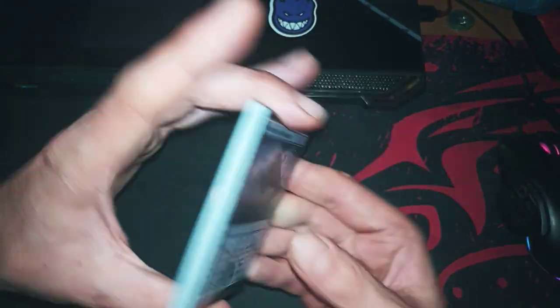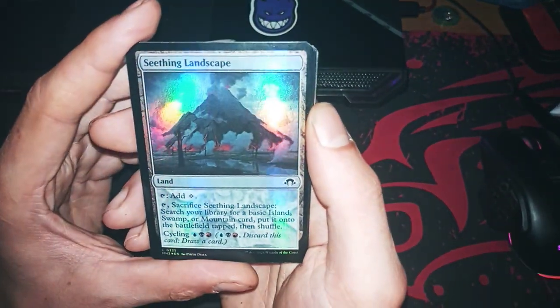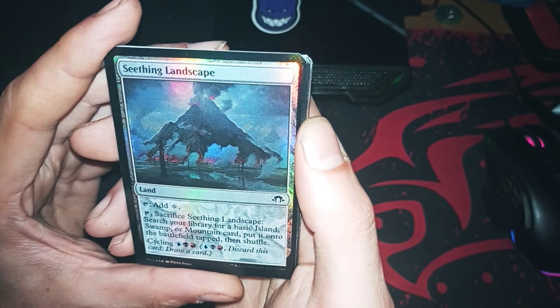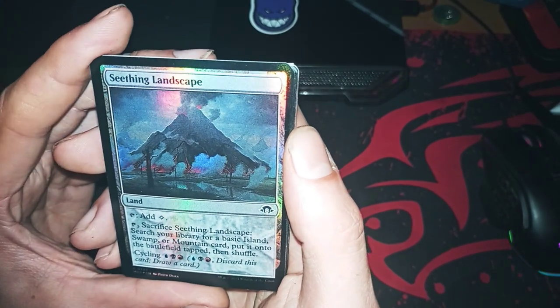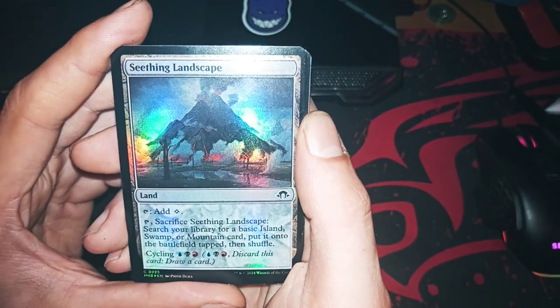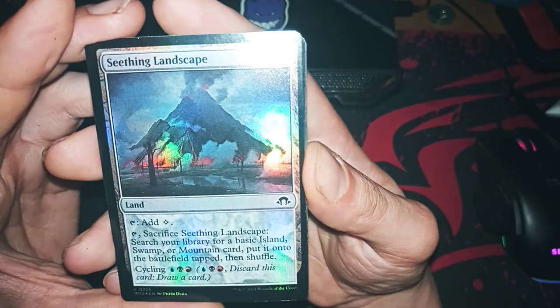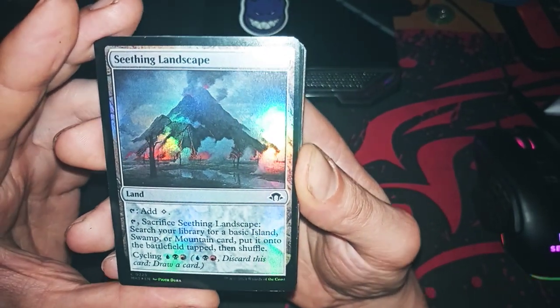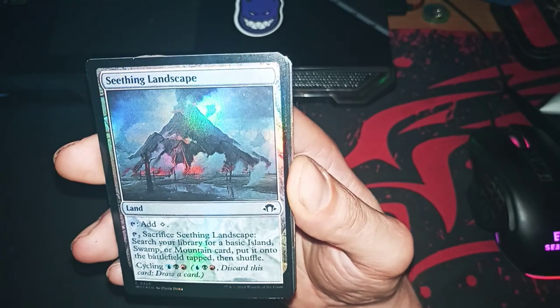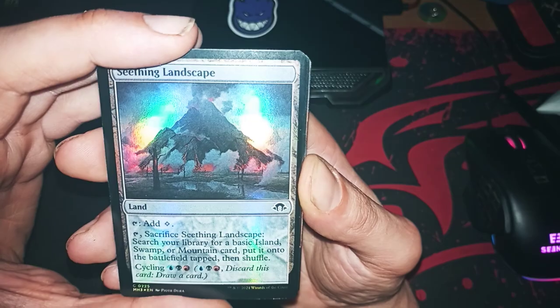Oh, I already see something I like — Siting Landscape. This is a colorless fetch with cycle. I like it; if you have an Eldrazi with a different color it's very good, it's a very good card.